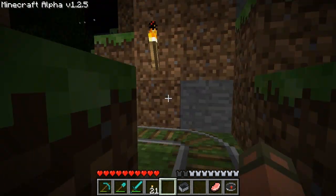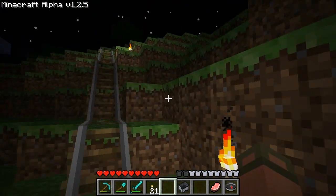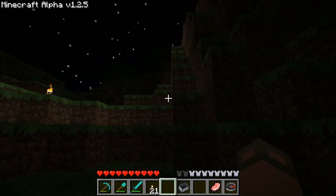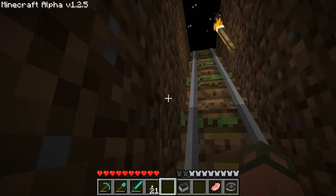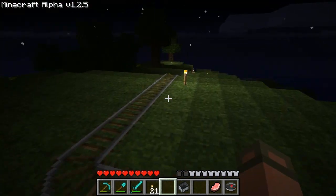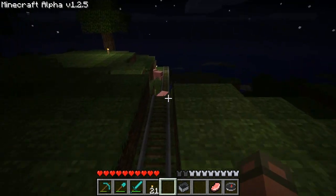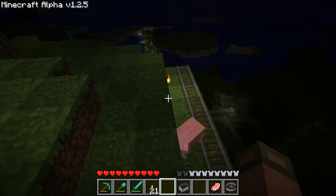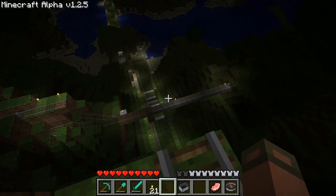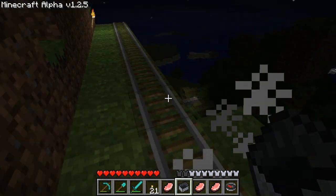This track right here just goes up to the mountain, up and around - you can see it goes up right here. There was actually a time where this would be on loop basically, and a pig - one of these pigs - would always jump in the cart and I'd watch the pig just ride around in the cart the whole time.